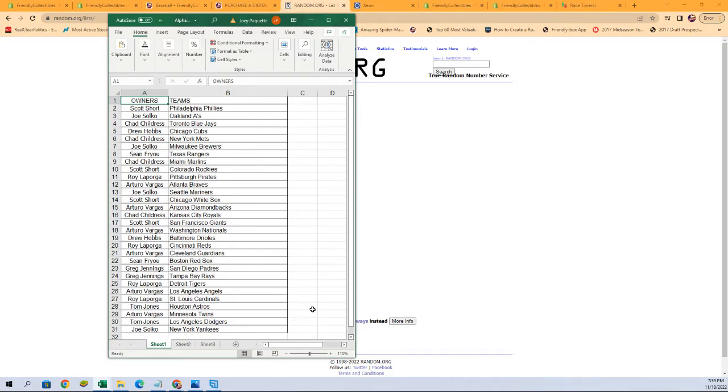Starting out with Scott S with the Phillies, Joe S with the A's, and roll on — Joe S with the Yankees. Joe S with the Mariners, Chad C with the Royals, Sean F with the Red Sox, Greg J with the Rays, Arturo V with the Angels, Tom J with the Astros.